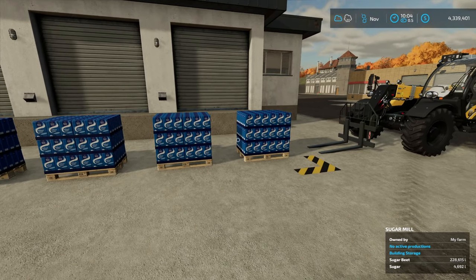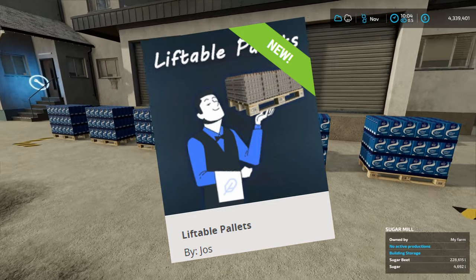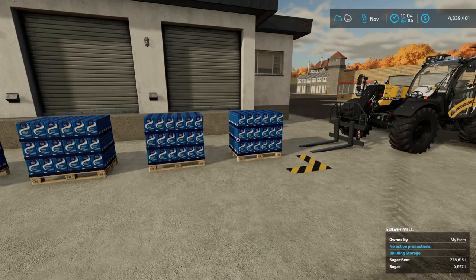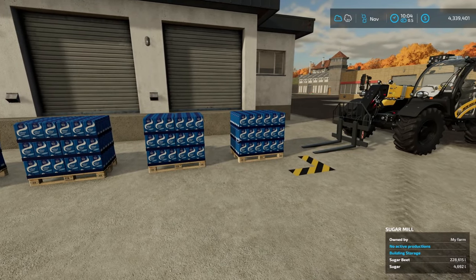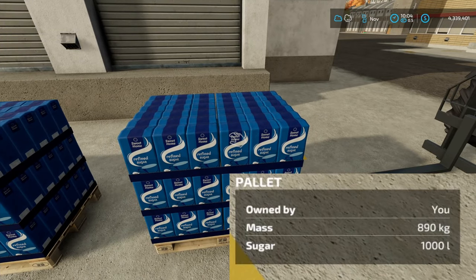This mod is called Liftable Pallets, and it's only able to be used with production pallets right here that you see, like these ones right here in front of me. What we have here is some sugar, and you can see down in the bottom right-hand corner, it says that the mass is 890 kilograms.